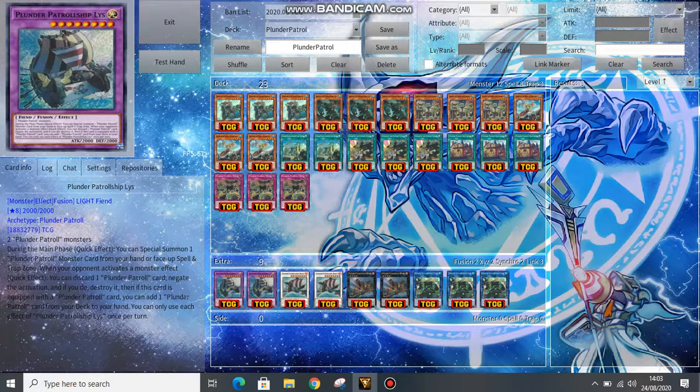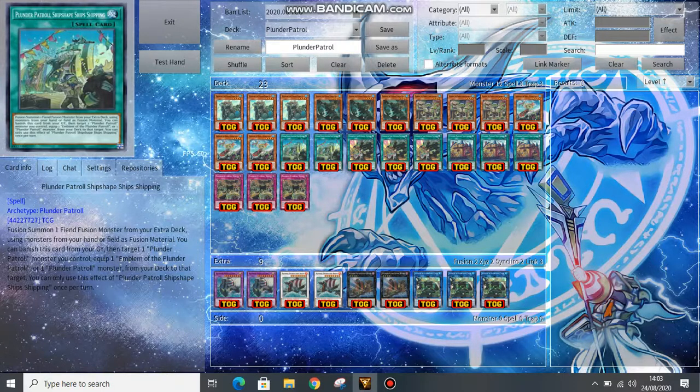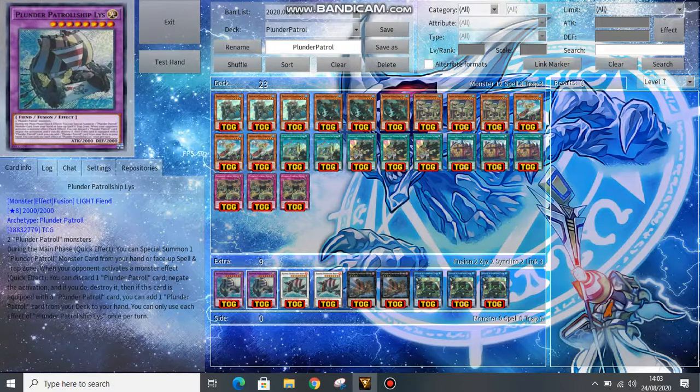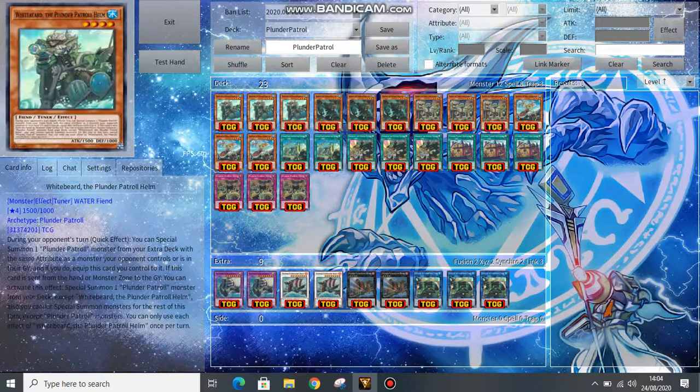You can summon Liss with the effect of your Whitebeard or Redbeard, which can just tag out into a Liss. You can also Fusion Summon it using the deck's Fusion Spell, Plunder Patrol Shipshape Ship Shipping. What Liss does: it's a Monster Negate, which is very nice. During the main phase, you can also summon any Plunder Patrols that are equipped to it — so if it's going to die to something like Lightning Storm, you can change the effect to summon any Plunder Patrols equipped to it.